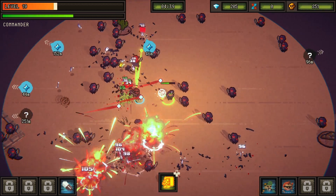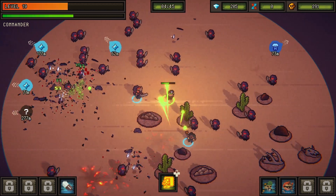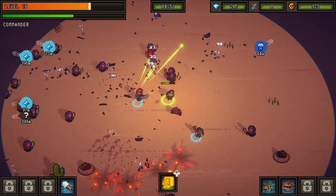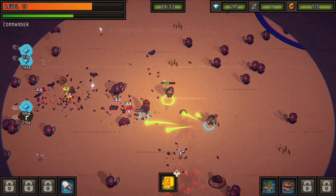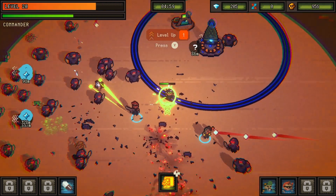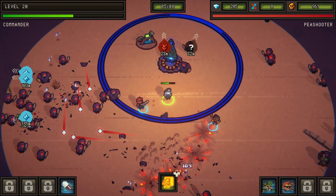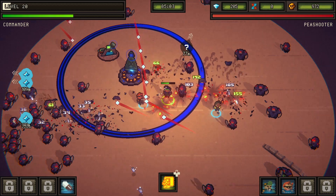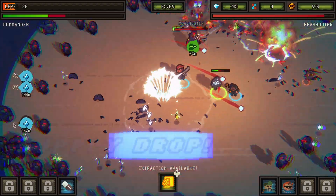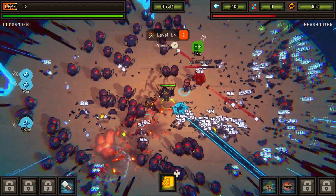Hit points and magazine capacity - give me that for Shredder. Curveball is looking good. If we can get Shredder upgraded as well, or if we can get ourselves some health, we can actually do some damage in this run. There's a supply drop - that will be huge if we survive all the way to it. Get this grenade dude off me - we can unlock this one! Auto shotgun, damage and knockback, more magazine capacity. Here comes the first boss - Pea Shooter.